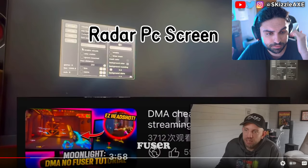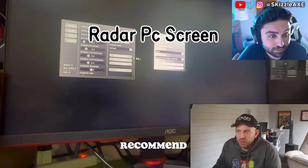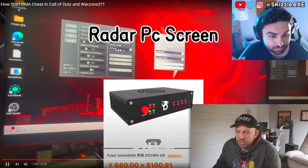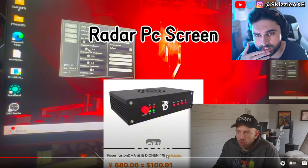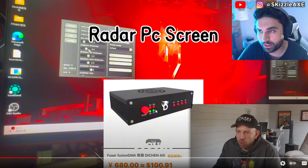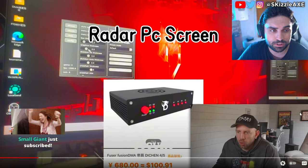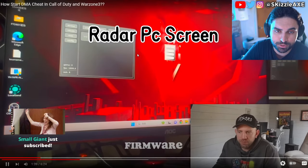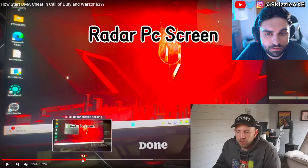This whole cheat menu is ridiculous — the fact that it's available so easily, even for people who aren't rich. This is allowing people to end up with it for around a hundred dollars. That's still a lot of money, but versus what we heard a couple of months ago — the one that goes inside your PC via DMA — some people are selling it for almost two grand. We actually did a video on that not long ago.